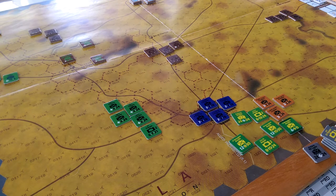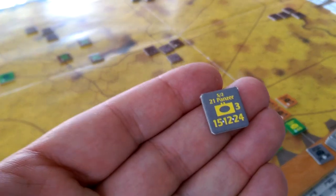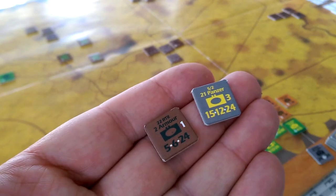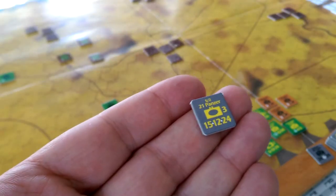I set this up previously and played through a turn and then started looking at, in more detail, at the numbers that are represented on the right-hand side, the step-to-step strengths. Then of course I read the little notation on the very beginning of the rules that said, if it's a white number, that is a reduced unit, and that's a step, represents a unit with one step.